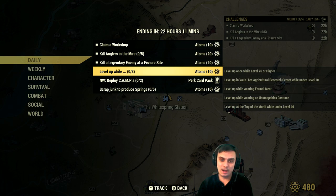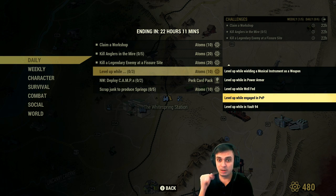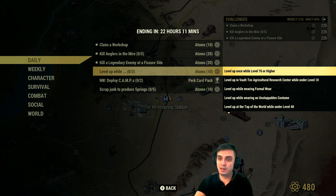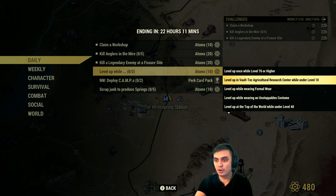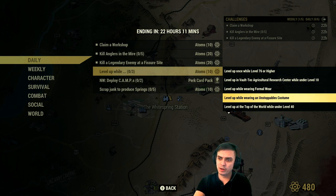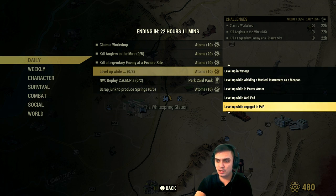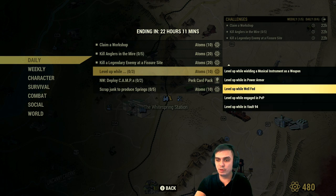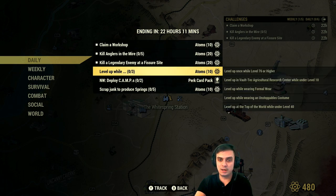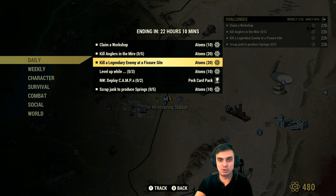We also have level-up bonus challenges — if you complete any of these stop challenges three of them at the same time when you level up, you'll get an additional 10 atoms on top. The options are: level up while level 76 or higher at the agriculture research center while under level 10; level up while wearing formal wear; wearing the unstoppable costume on top of the world at level 40 in Vatoga; yielding a musical instrument as a weapon in power armor well fed; or engaged in PvP in Vault 94. Then there's also scrap junk to produce springs — very doable.